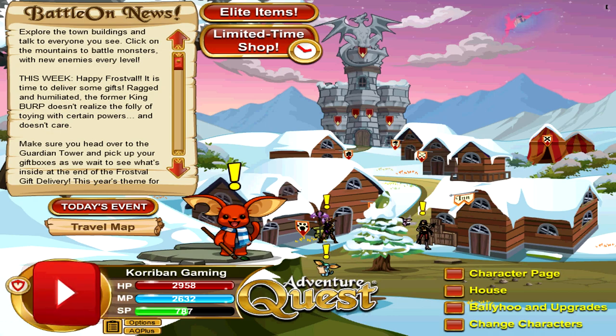By easy to get, I mean that these items are going to cost gold, they are going to be available all year round, they do not come from any of the token packages, and they are not going to come from any of the golden gift boxes.